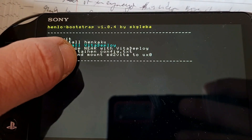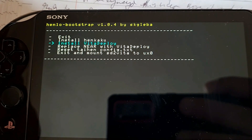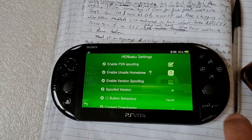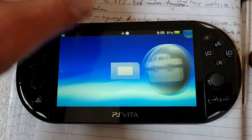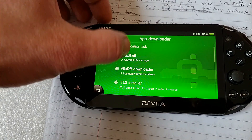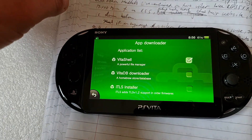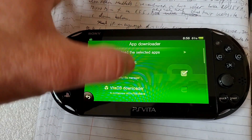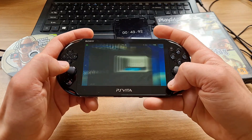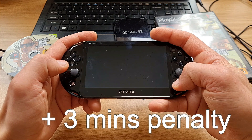Step 2: Install VitaDeploy from the Bootstrap menu, then enable unsafe homebrew settings. Open VitaDeploy, go to App Downloader, check VitaShell and press Download — it will also install it. We need it to connect the Vita to the PC and transfer the necessary files. I forgot to measure these steps but it took me roughly 3 minutes, so I'm giving myself a 3-minute penalty.